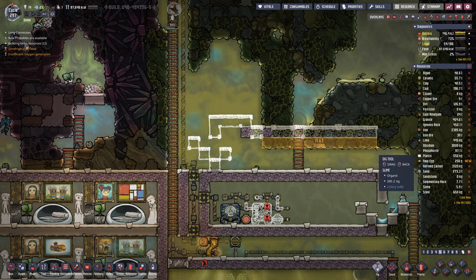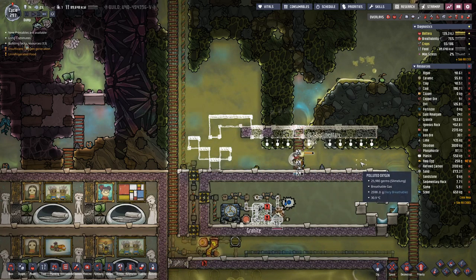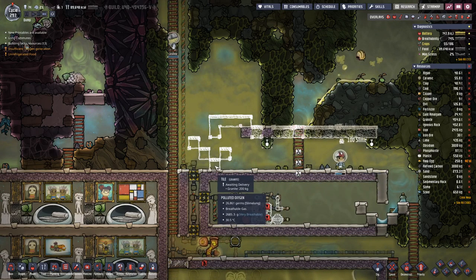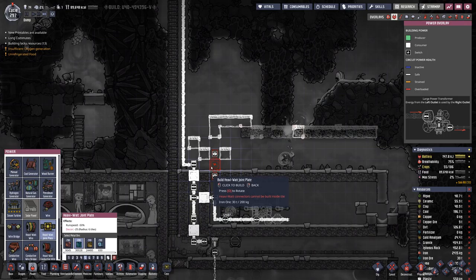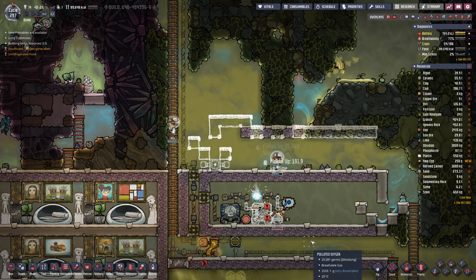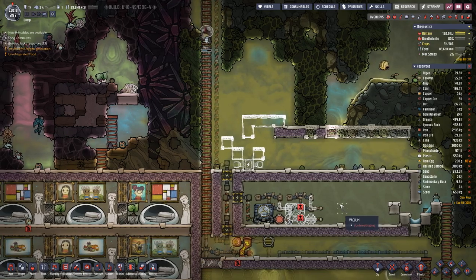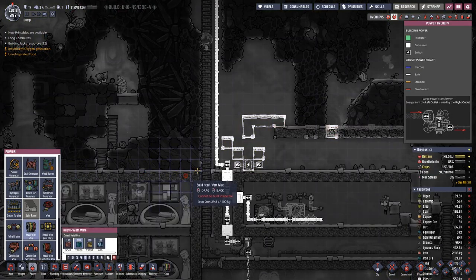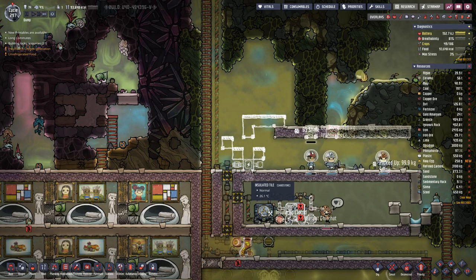Of course, all this has to go. We will swap this out with a joint plate, because the steam turbines produce power that we do not want to go to waste.